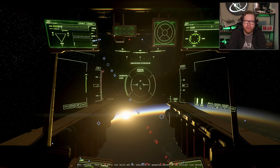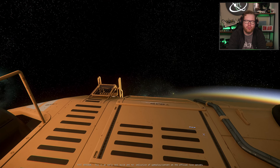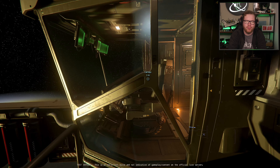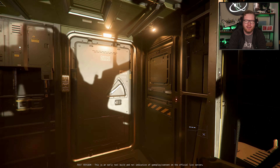Word of warning though: if you leave the cockpit seat with the door open, it seems to put you outside. So be careful if you are not wearing a space suit, or if the ship is moving in space and you try to leave — you will be put into space. But if the door is closed, it just exits the seat normally.